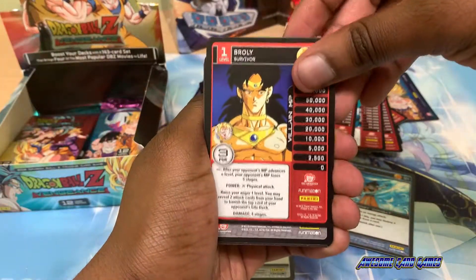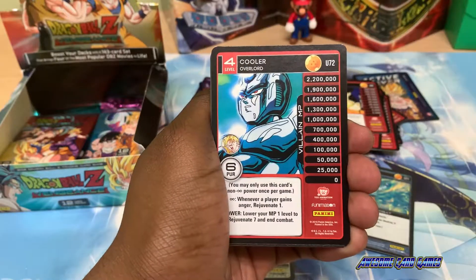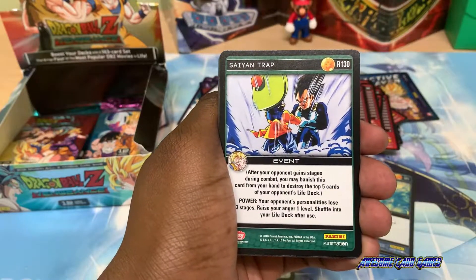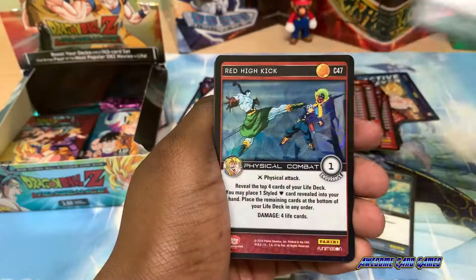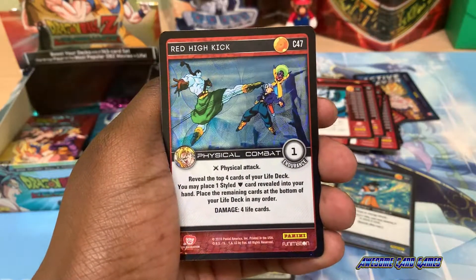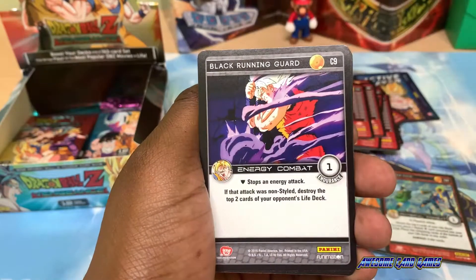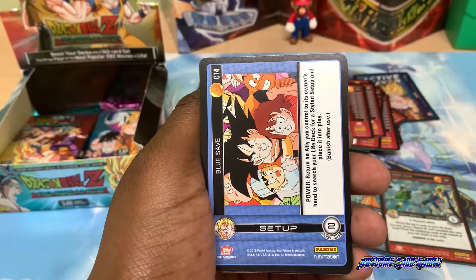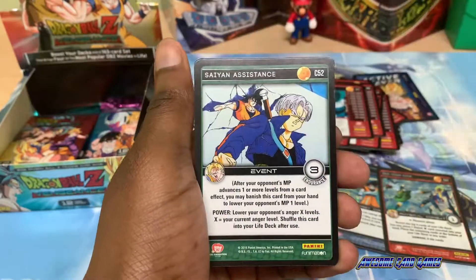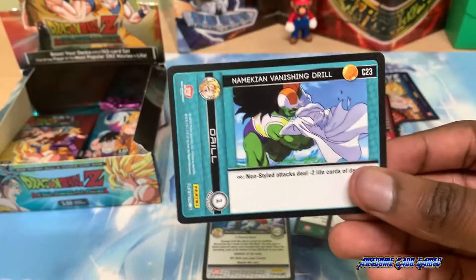Level 1 Broly Survivor, Black Invitation, level 4 Cooler, Namekian Empowered Charge. Saiyan Trap as the rare. We have a full Red High Kick, Black Face Kick, Black Running Guard. The setup is Blue Save, Blue Brush Aside, Saiyan Assistance, Namekian Vanishing Drill.